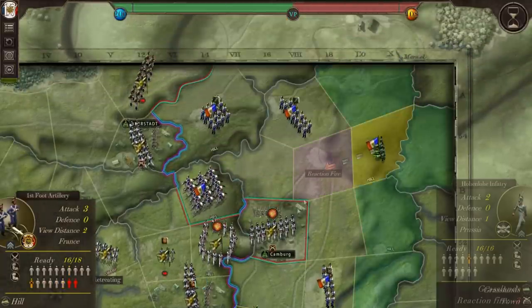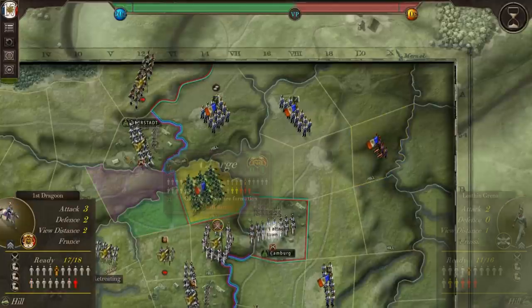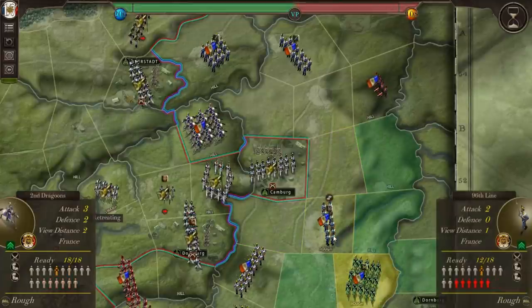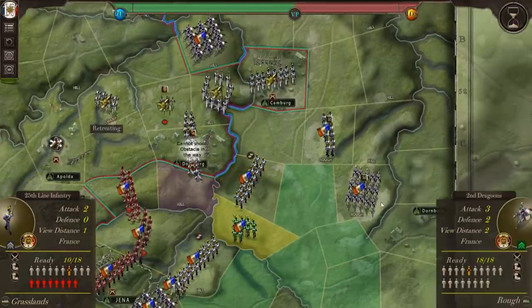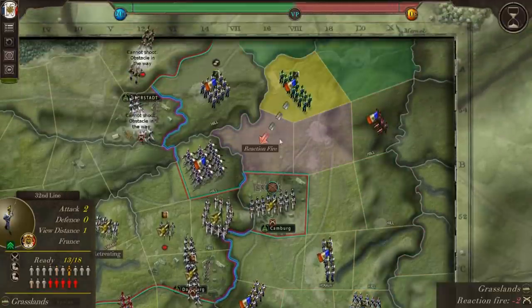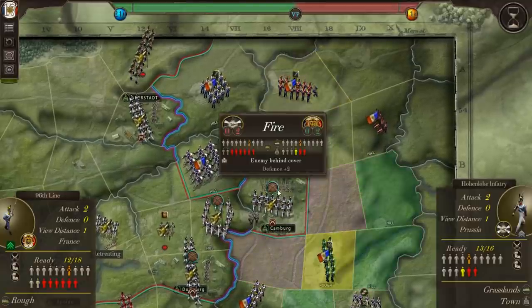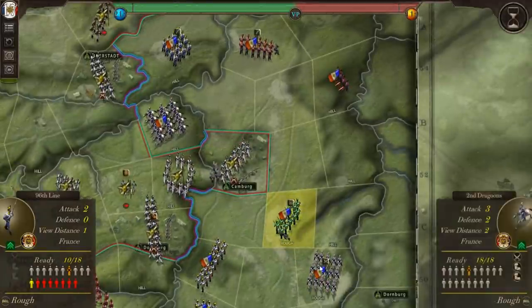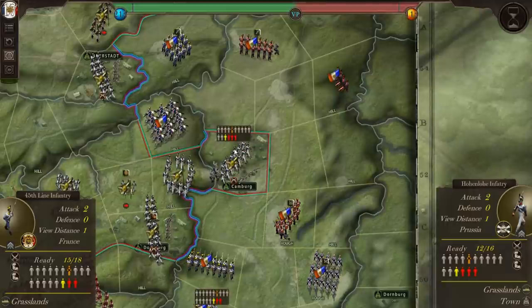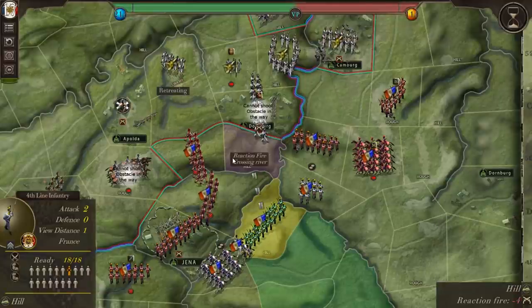Our artillery can fire at these guys who are in square. We're going to do that. We really don't want to take what we're doing — that is the crux of it. We'll shoot at them from here. I didn't realize those guys were fresh. Kamburg is one of our objectives that we need to take. Right forward — I'll take the reaction fire, I think it'll just be one unit shooting at us.